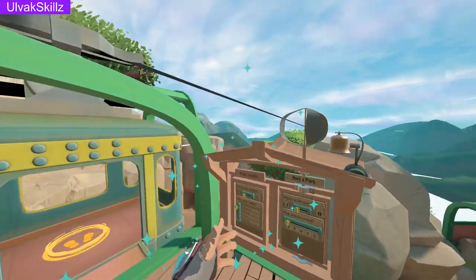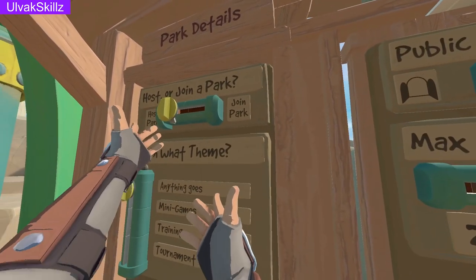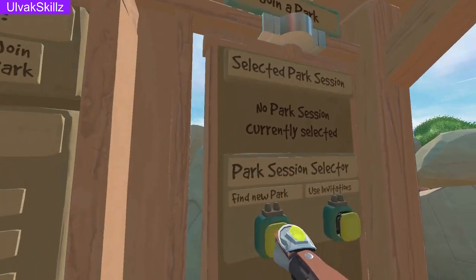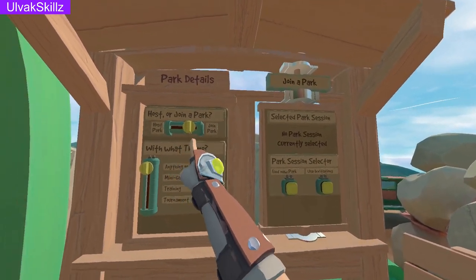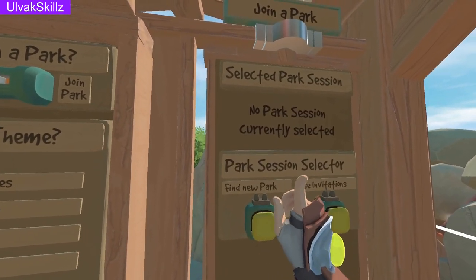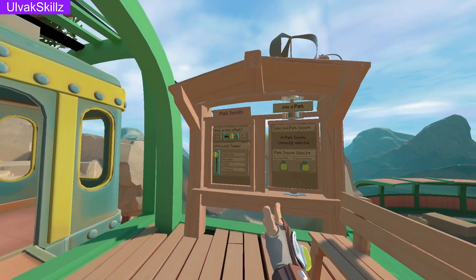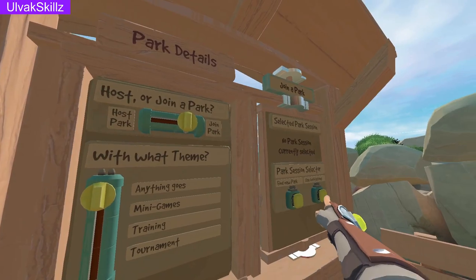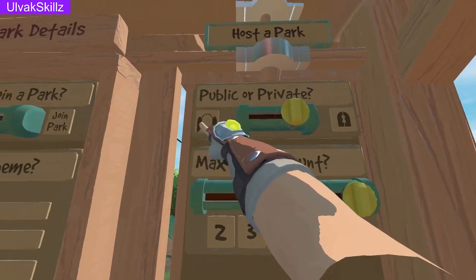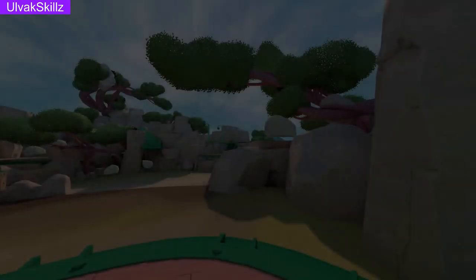The park board is how you set up private or public instances of parks. When looking for a park make sure you actually hit that button — if there's a park available and you just flip it to join park it won't populate. You have to wait till the board fully rotates and then hit the button. Once you find a park, tap it or use an invite, or make your own. You can have up to six people in a park, make it private or public, then head into the gondola and it'll spawn you in the park.